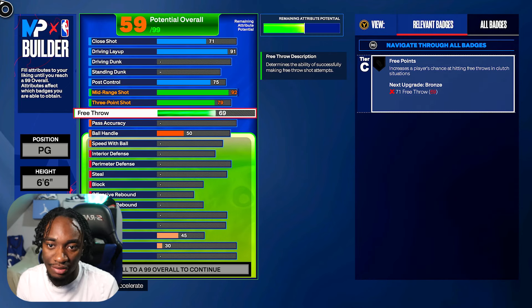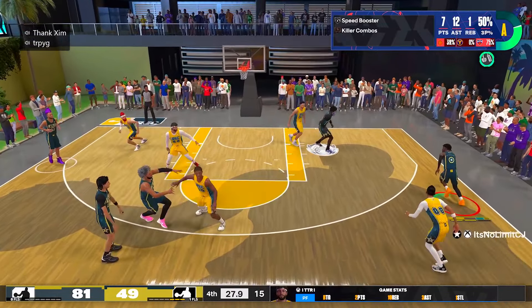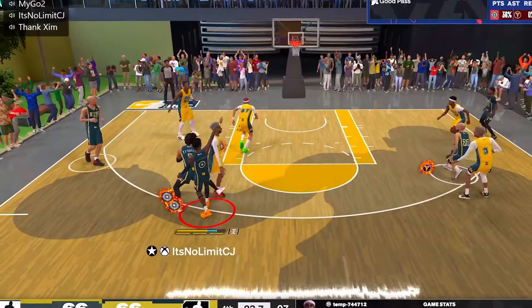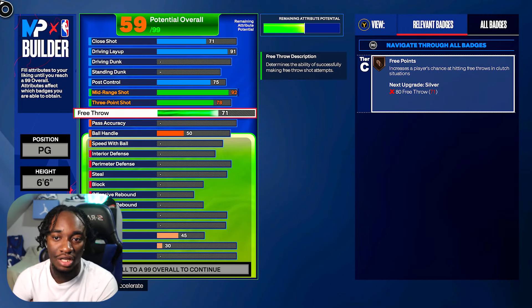I wanted to challenge myself with a 78-79 three-pointer. The mid-range is our green window — we have a 92 green window for the mid-range, and it covers the three-point line too, so don't leave me open. For the free throw, we go up to 71. That's done with our shooting.